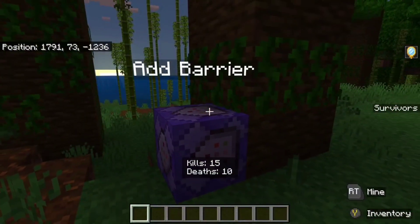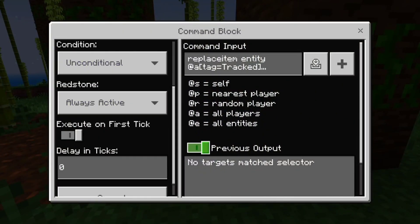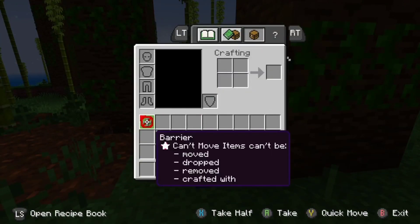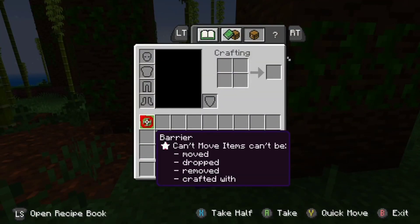Before you do all this, let's go to the add barrier command block. It's going to be repeating, always active, delay zero. The command is: replace item @a tag equals tracked slot.inventory 0 — that slot.inventory 0 is the slot right here. Minecraft item lock is pretty much just locking it to this one slot so you can't move it or mess with it in any way.